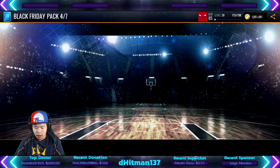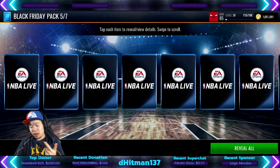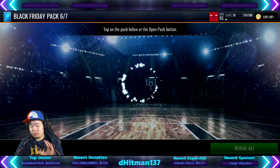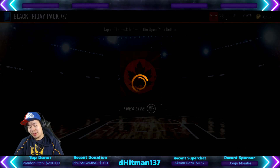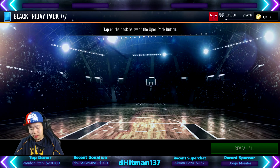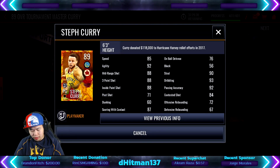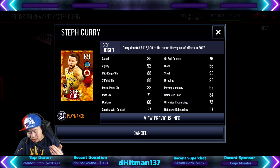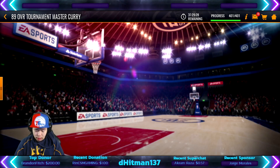Let's claim all our Black Friday tokens — we're gonna get 50 Black Friday tokens from this, and I'm probably gonna use them right away. We're going to finish that off and claim the 90 overall Steph Curry. He's got 88 three-point, 88 inside paint shot, 76 defense, 90 steal, 93 dribbling, 92 pass accuracy, 87 scoring contact, and 85 speed — actually pretty good.